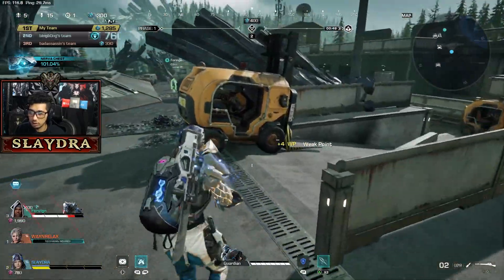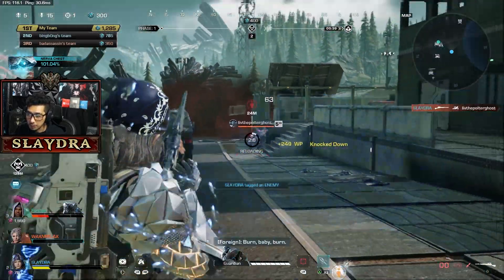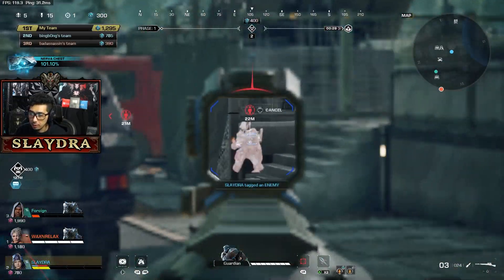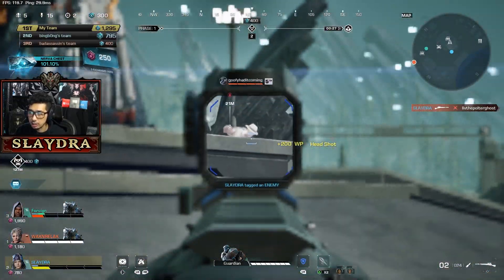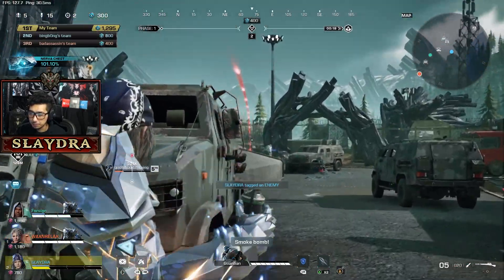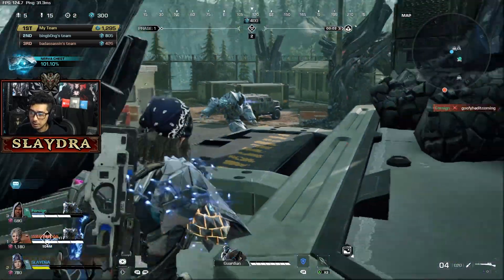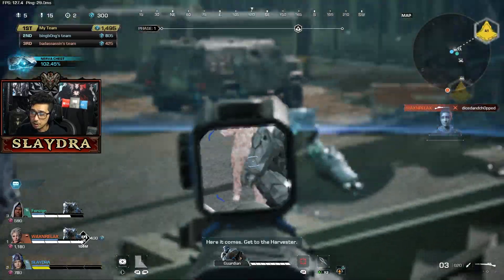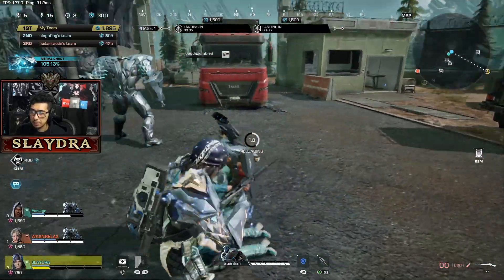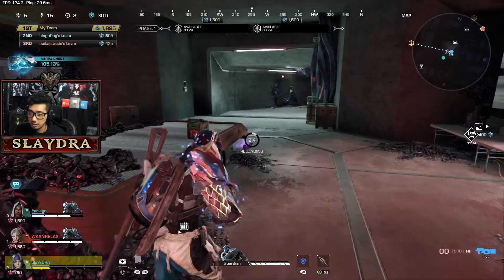It's weird, sometimes the aim assist is quite good and sometimes it's kind of bad. I need to go to the shop. Sniped him! Is there a second chance in this game to get back up? I really need to get to the buy station. He's fighting someone else's Pokemon. There's the buy station down here — I need ammo so desperately. There we go.